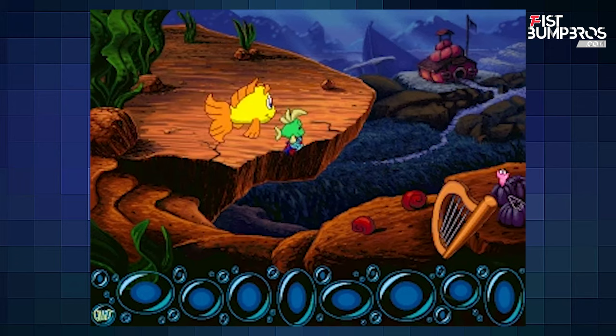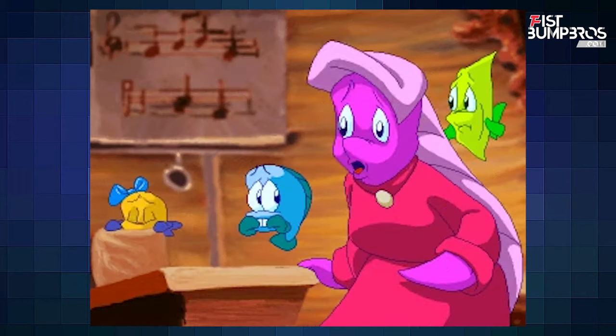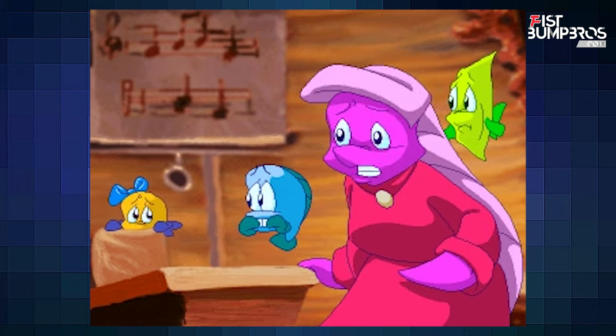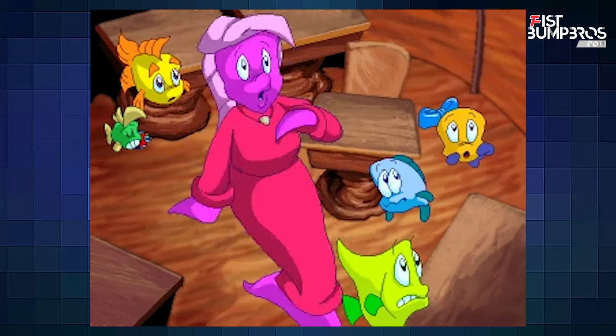Again, the story isn't epic. Just like last time, Freddy and Luther are on their way to school when they encounter the teacher and kid fish being scared. Apparently, a ghost has been stealing toys from the kids. Everyone's sad and it's up to our duo to solve this ghostly mystery.